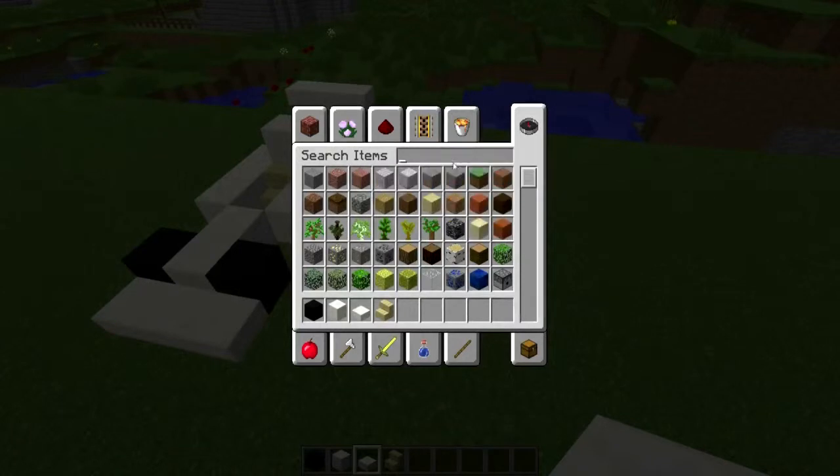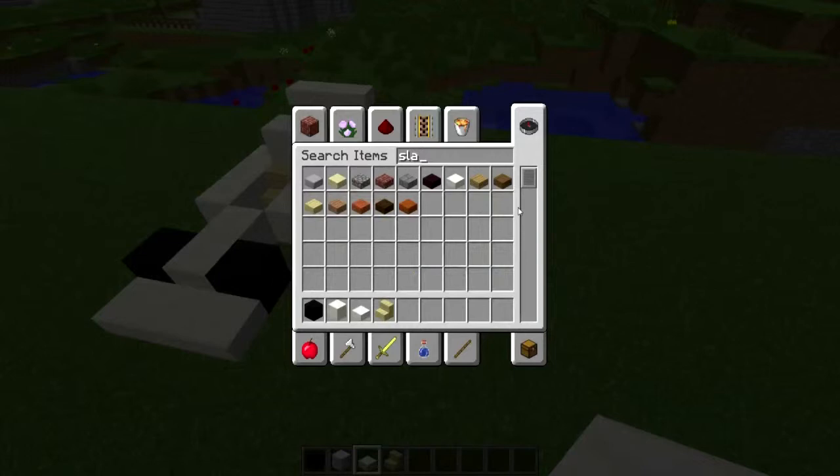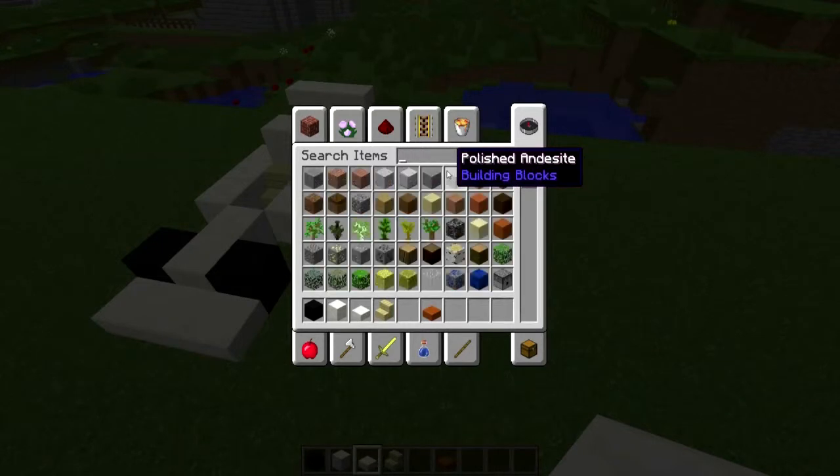So we're going to do the same again with some different variations of blocks. Remember you need to find a slab that corresponds to your block - so any of these. Let's choose a red sand slab - that sounds pretty good. Obviously you need to find some red sand.